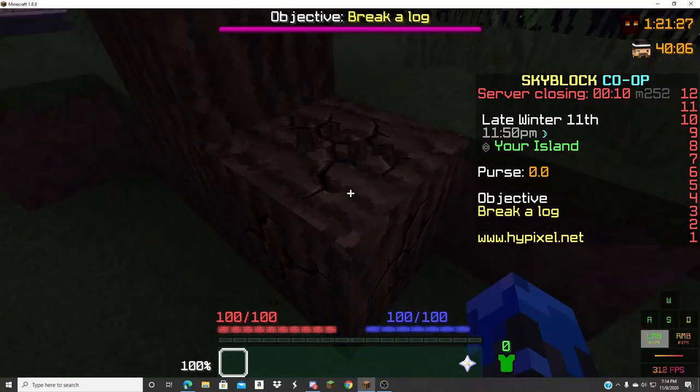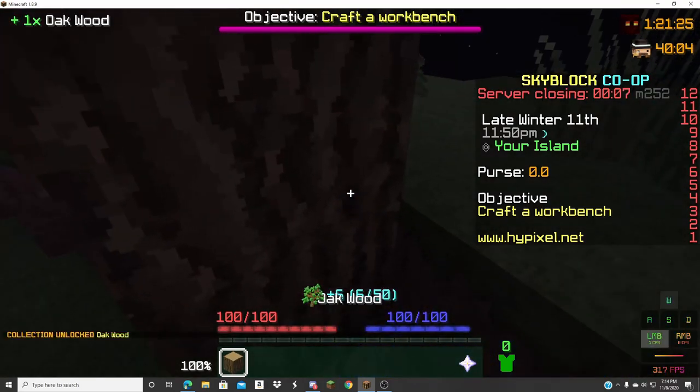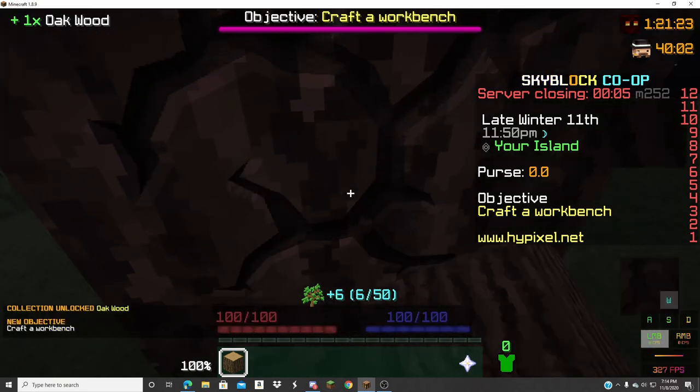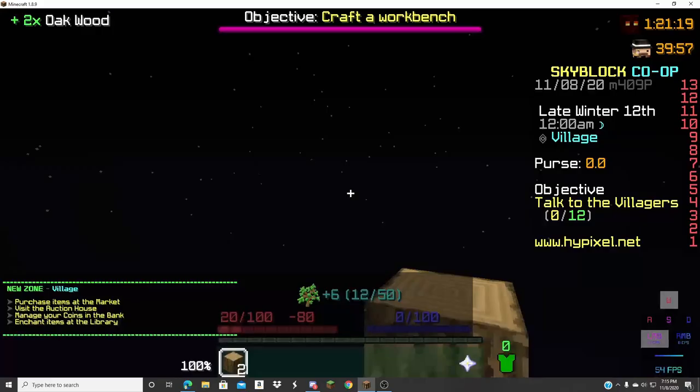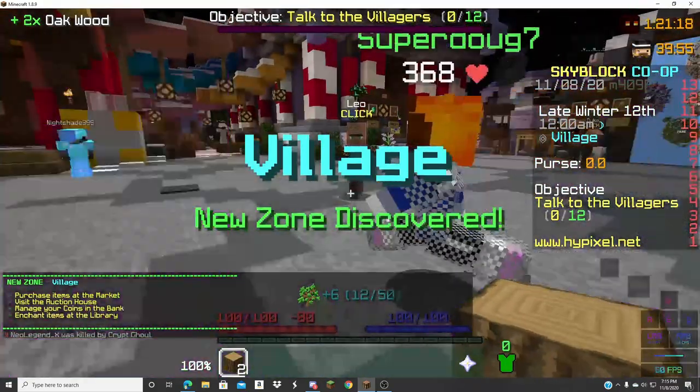We're gonna get started. Break a log. Alright, get four logs and speed bridge. Actually I want to speed bridge. If you're wondering what mods I'm using, I'm using SS Skyblocking. Oh! Village!